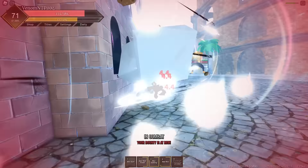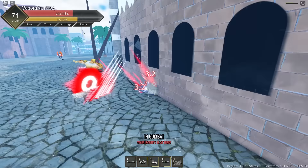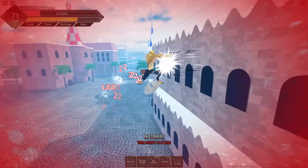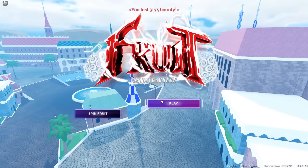We're going to get jumped by a leopard and absolutely get destroyed, but just wait — leopards are going to get absolutely rocked as soon as I get my transformation later on. I need to learn how to play, I haven't played this game in such a long time. I am getting combo wombled by leopard right now. That was not good. Before you get the evolution, Gear 5 is not really the best — you actually have to get the evolution or upgrade to Gear 5 to become very, very good. I lost 3k bounty. Oh my god, that's so much bounty.